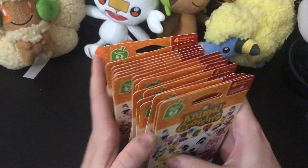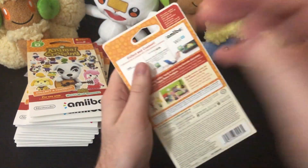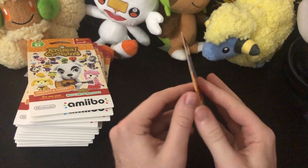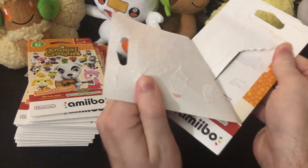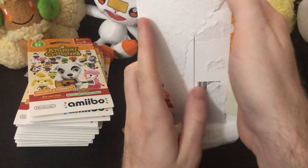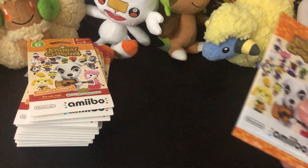I picked series two for a reason — I'm looking for a specific villager: Anka. She is my Animal Crossing waifu. And I don't know for sure if the cards let you just add the villager to the game directly or if it gives you some special item or something.